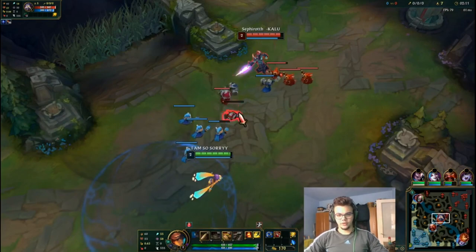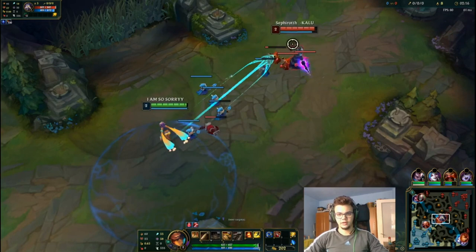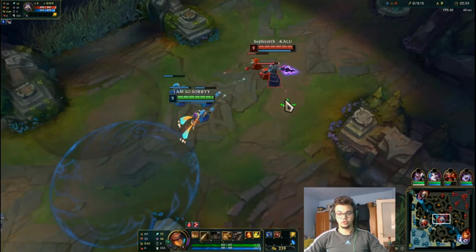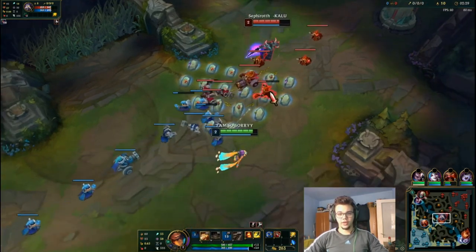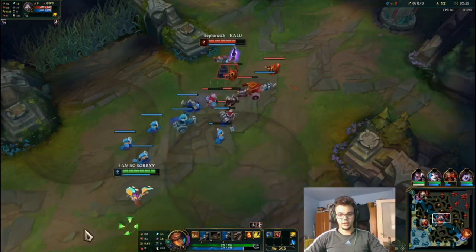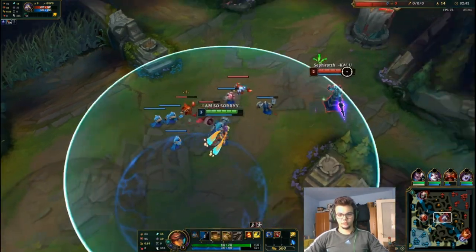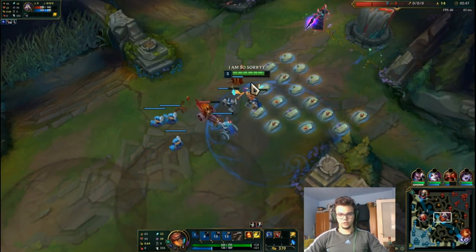We're just going to roll through the lane phase — going for the Lost Chapter, a vision ward, some boots, then Tear, then after that stack it up. We'll see how useful the active is, but we'll also notice the cons: we don't have the GLP active or the Ludens passive. You still get the cooldown reduction and damage, but not those utility spells.